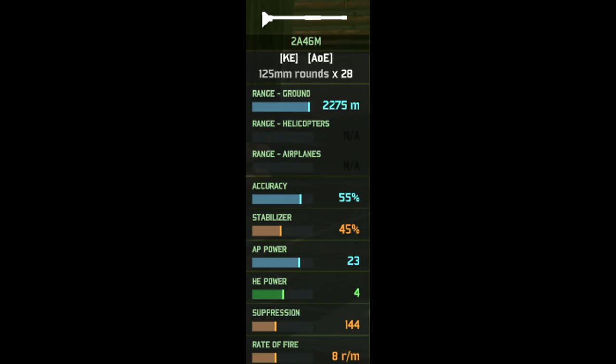Looking at its first weapon, the 2A46M — which is pretty much an upgraded 125mm T-72 cannon — it has a ground range of 2,275 meters, 55% accuracy, 45% accuracy on the move, 23 AP power, 4 HE power, and a rate of fire of 8 rounds per minute. It's your standard super heavy tank cannon; it can deal with Challenger 2s and Leopard 2A5s quite fine, and has a slightly better rate of fire compared to standard T-72s.